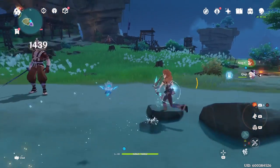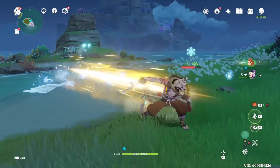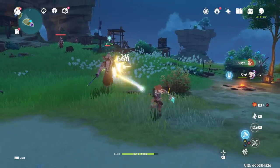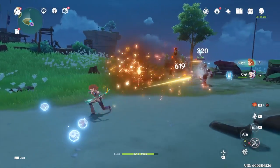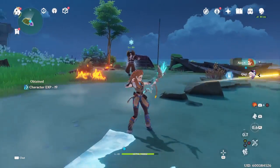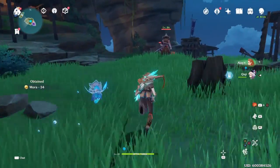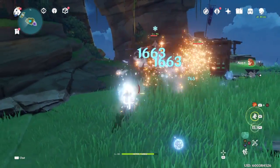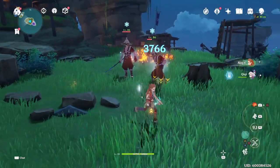This is the Skyward Harp — here are her auto attacks, then the elemental skill. We're going to see if we can get her into the Rushing Ice state. This is her elemental burst. We do that, she pops those, and we should be in the Rushing Ice state. There we go — in the Rushing Ice state she does more damage and deals cryo damage on her auto attacks.